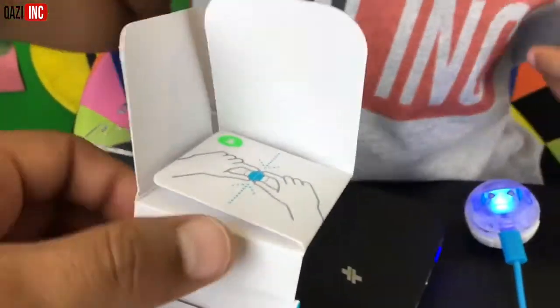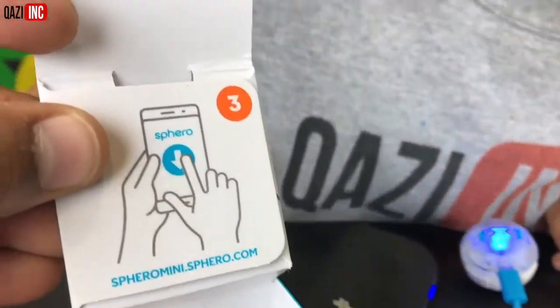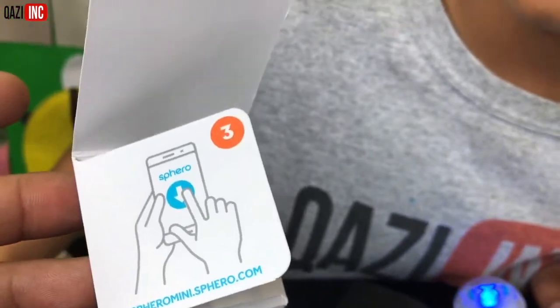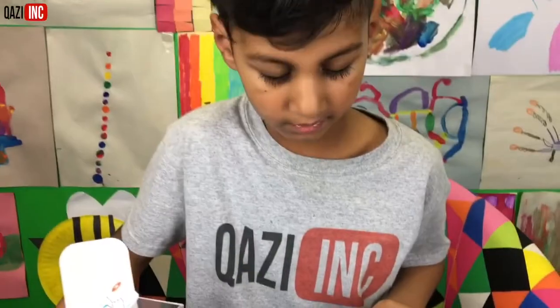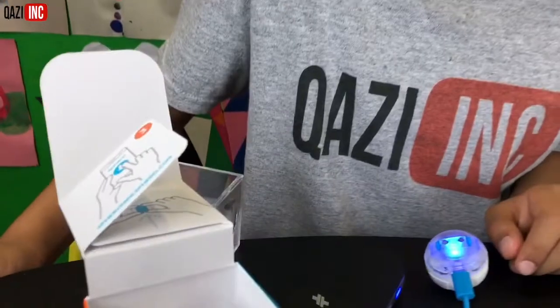Let's take a look inside here. But before we do that, what's step number three? Step number three is we've got to download the Sphero mini app. So we've got to do that. So let this charge, and then once that's charged and all the other ones are charged, we'll start using it.